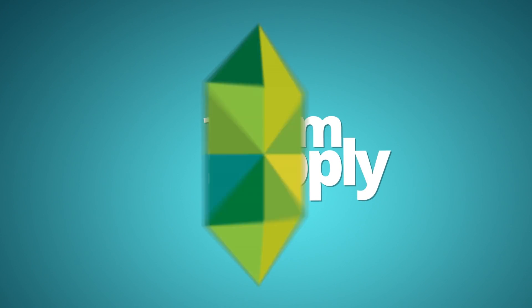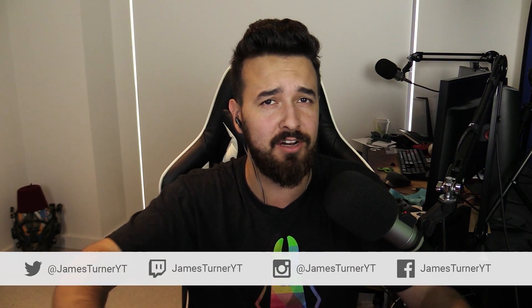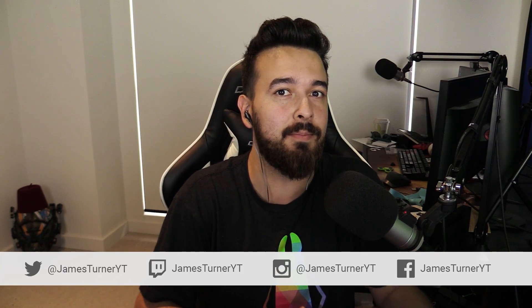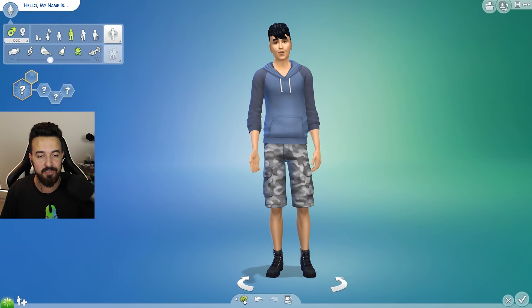Hey guys, James here today, welcome to a Create-a-Sim challenge — specifically the random genetics challenge. This might seem weird because if you watch my channel you know I don't really do Create-a-Sim and I typically just randomize sims anyway. But I was like, why not do the challenge that's been going around — I think I'm way out of date, it was weeks or months ago. I asked on Twitter, you guys said just try it out. So basically we have to randomize a mom and a dad — randomize every aspect of them, clothes, genetics — and try to make the best-looking offspring using the genetic modifier thing.